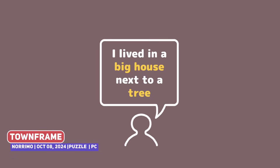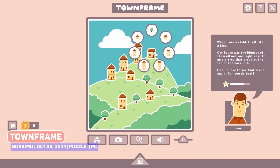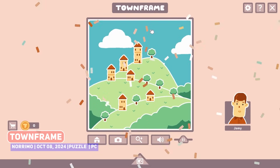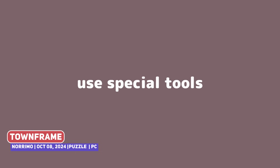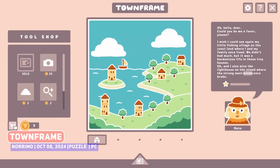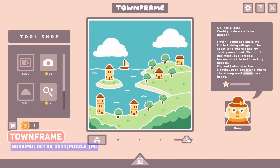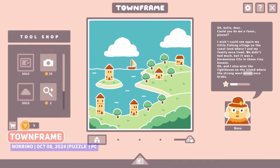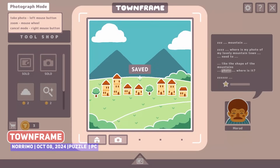Here's a charming looking puzzle game named Town Frame, which resembles those word logic questions that you used to get in school — such as 'I used to live in the biggest house in town, which was on a hill next to a tree' — and you then have to modify the corresponding picture so that it matches the description. It looks simple in concept but also charming in presentation, and I do wonder how deviously difficult the puzzles will become as the game progresses.